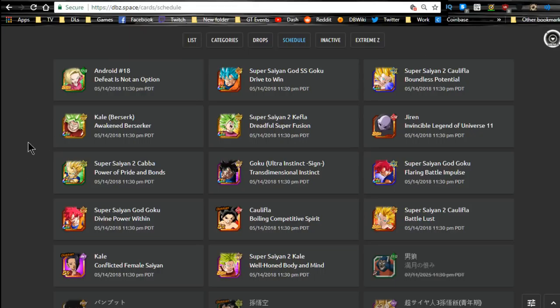Hey guys, today we're doing a quick overview of the new cards coming out. This is not a repeat of yesterday's video — some information may repeat since I mentioned some free-to-play characters, but this is more about all the units coming out and how to get them to Super Attack 10 free-to-play, so you don't need to use Elder Kais. A lot of these units will have farmable cards — Kale, Caulifla, and Kaba are all free-to-play, so you can grind Super Attack 10 on them.